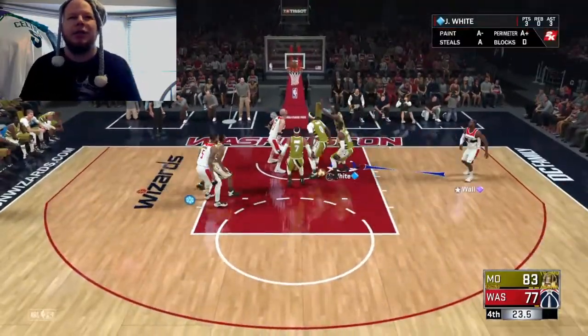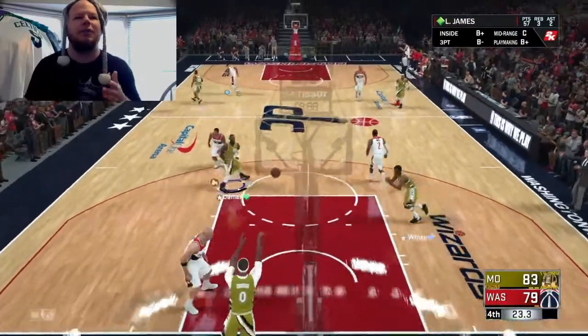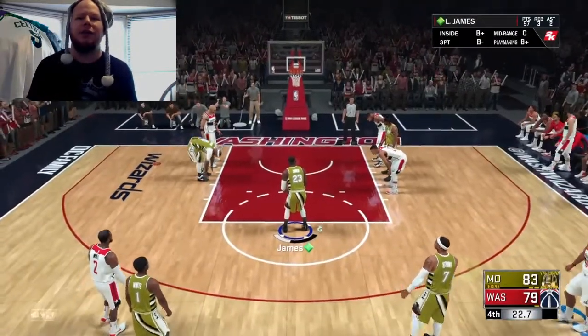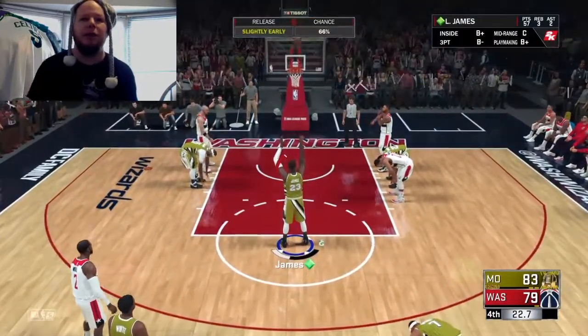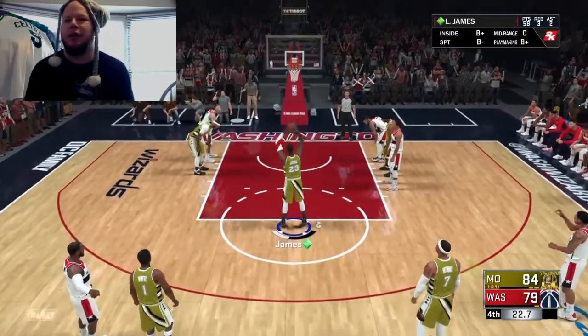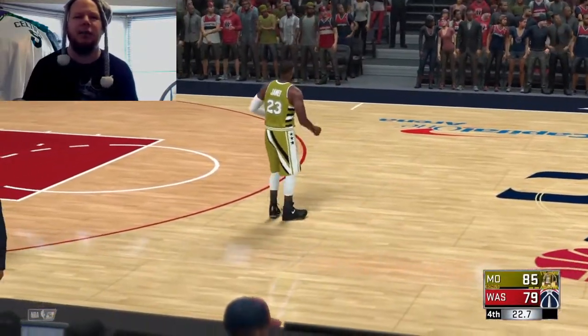I got to the line a bunch of times. What you want to do is just get down the court as quickly as possible. You can see they're pressing and fouling. I got my 58th and 59th free throws — really bad free throw rating on this card, but it is what it is. I scored like 13 points off free throws, going 13 for 19, so that really helped out.